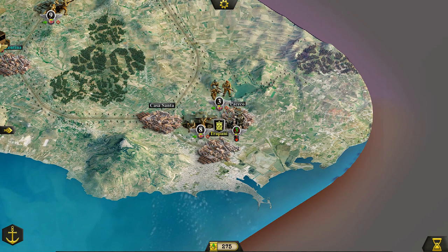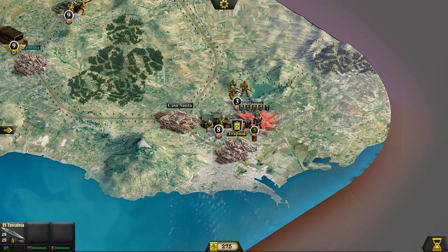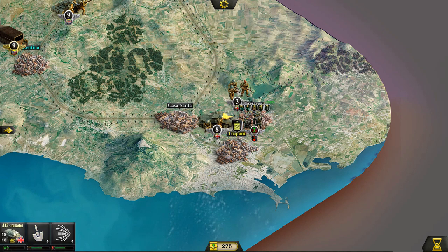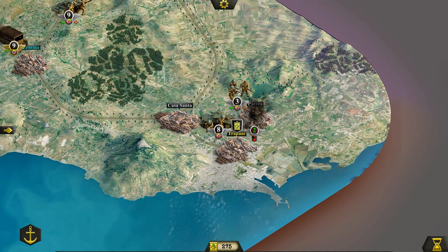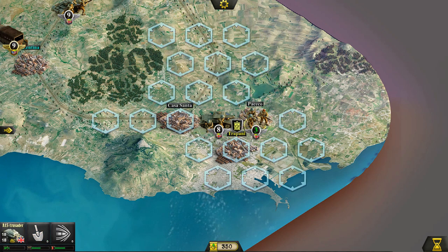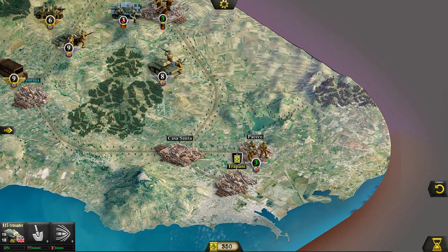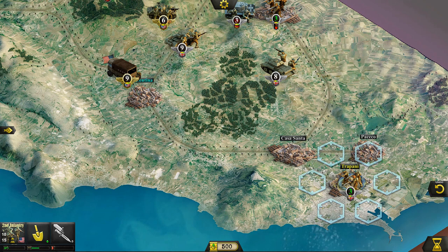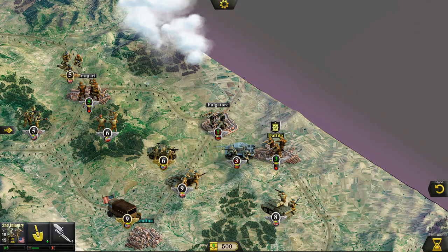That Panzer is incredibly good at moving out of the way. Hopefully this will be the final attack in the east as well. Let's at least open fire on Trapani — did manage to do some damage. I'm going to let the infantry get in there and get the glory of the victory. There we go — Trapani and Pacheco are ours! Now we've just got this area here. We're so close to victory, I can taste it.